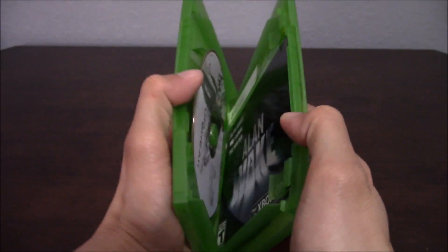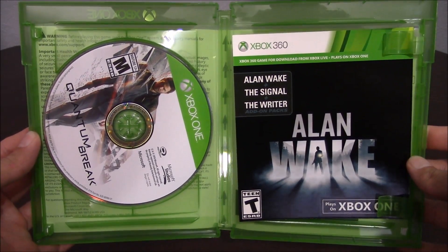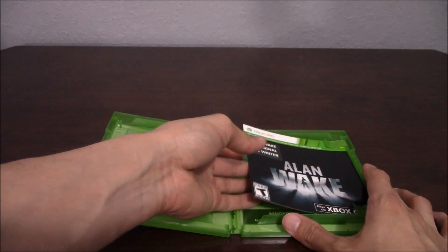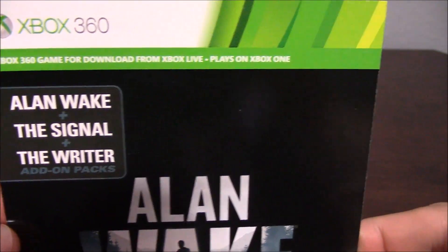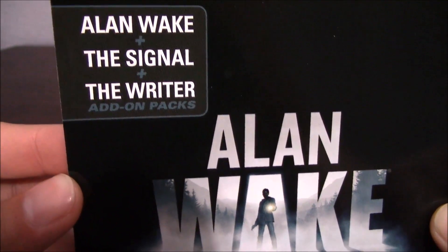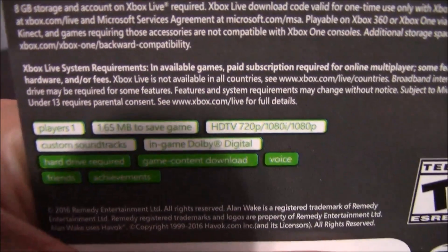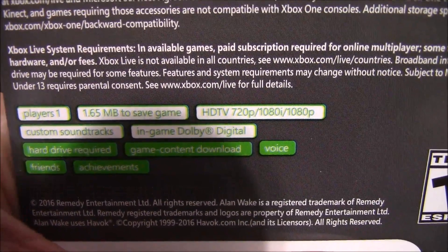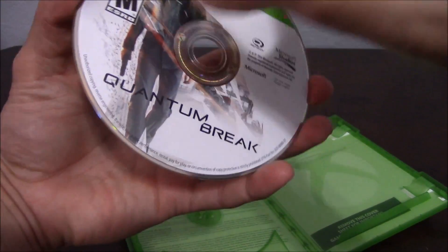Now we have it open. There you have it — the game disc and Alan Wake for the Xbox One, though Alan Wake was originally an Xbox 360 title. It comes with all the DLC content included: The Signal, The Writer, and other packs — it's a very good deal. On the back of Alan Wake it is single player and you only need roughly 1.65 megabytes, which is basically nothing, and it's 1080p as well.